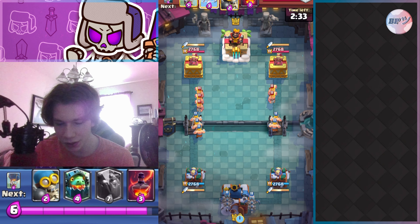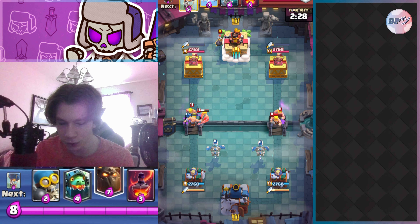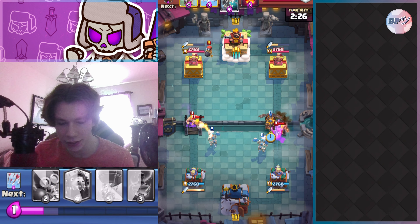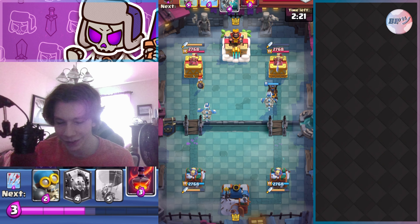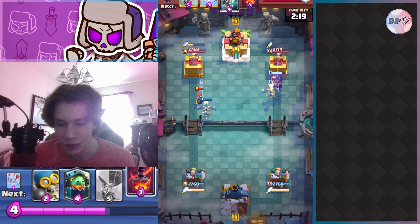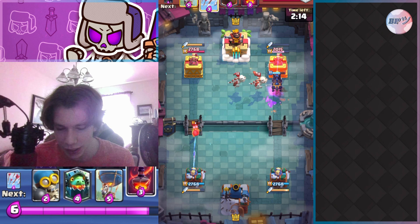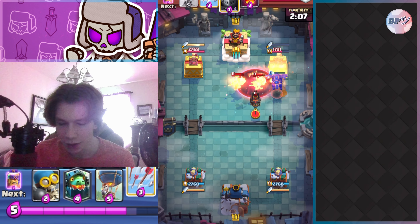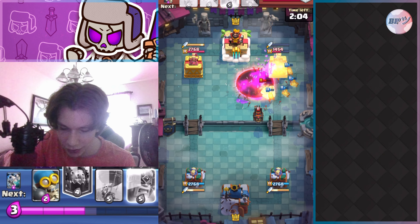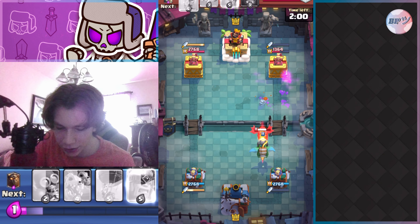I really think this match could have went better — it was kind of a 50/50. But the fact that I had inferno dragon really did help me, because he was running lava hound and didn't have inferno dragon to counter mine, while I had mine to counter his. You can see the lava hound goes in with the skeleton dragon behind it. I got some extra damage off the skeleton dragon and then used void to help kill them, and arrowed just to kill them fully.